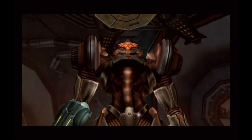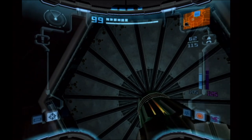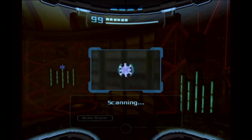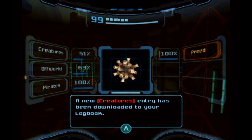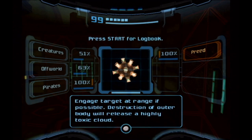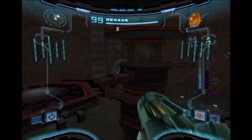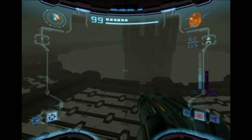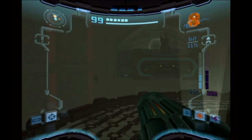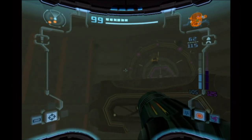Going back to Metroid Prime 2 Echoes — three times I tried to get this episode running but it just would not cooperate. We've got a scan here, it's a Preed, basically a drone that makes toxic gas appear. This is the worst part of the game so far — I thought the Boost Guardian was bad, I had no idea.